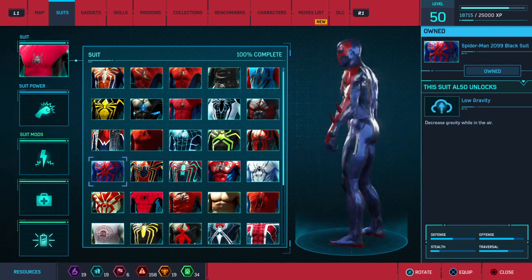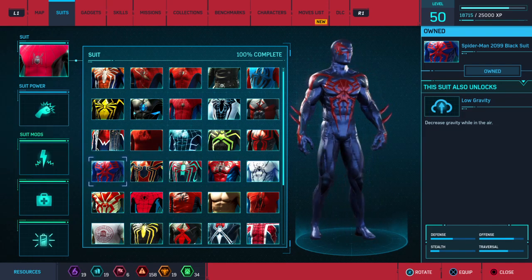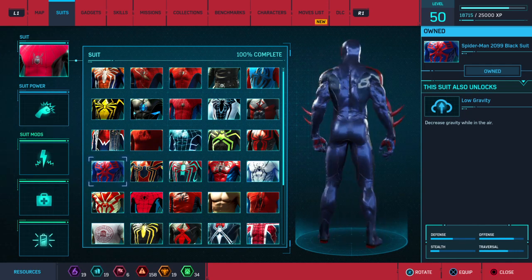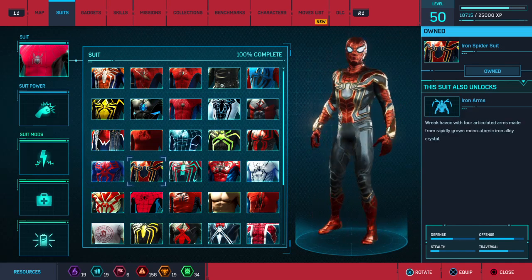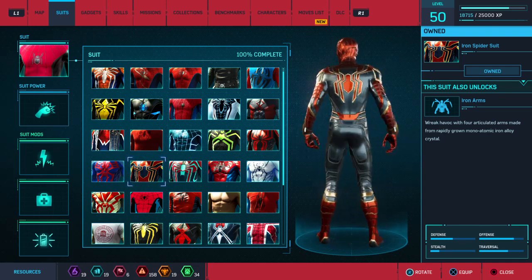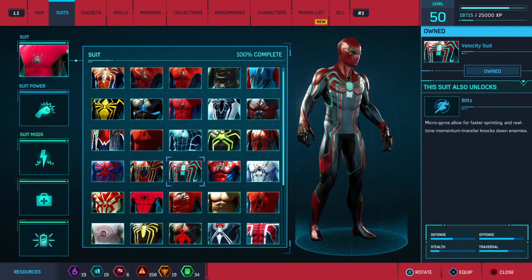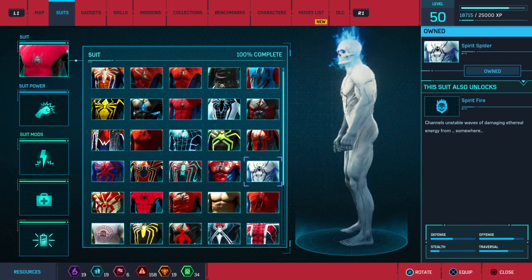We got the Electricity suit, Spider-Punk suit, Wrestler suit, Fear Itself suit, Stealth suit, Spider-Man Mark 3 suit. Now this one confuses me — Spider-Man 2099 never wore black, which is literally blue in my opinion, but it's listed as black. The Iron Spider suit from Infinity War, and also No Way Home — well, not No Way Home, he actually did wear the suit a little bit in Far From Home.